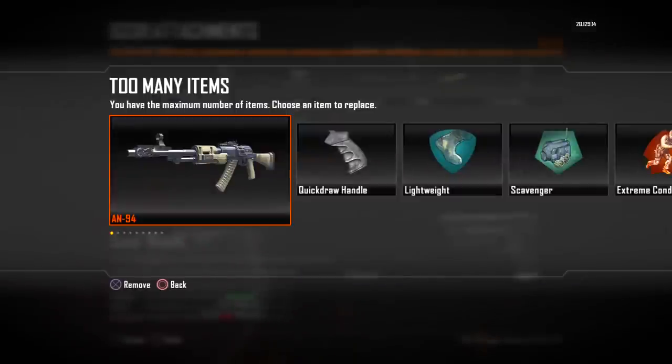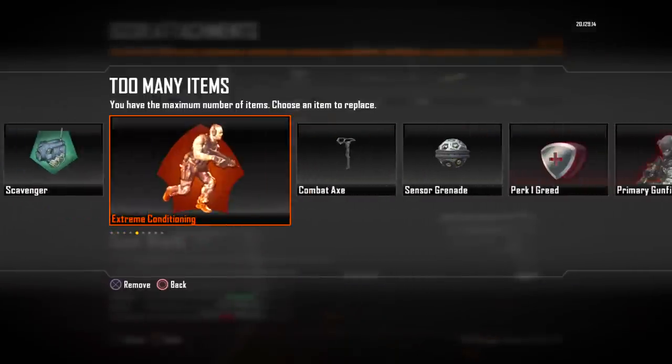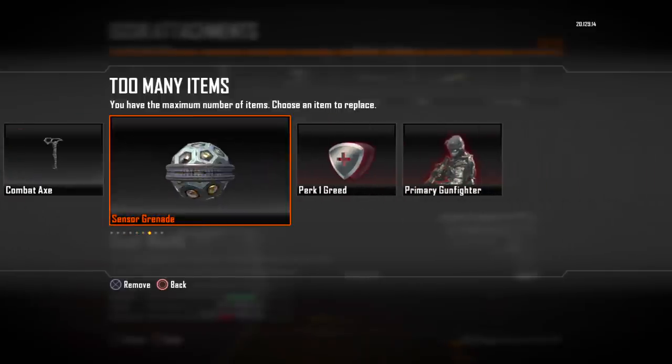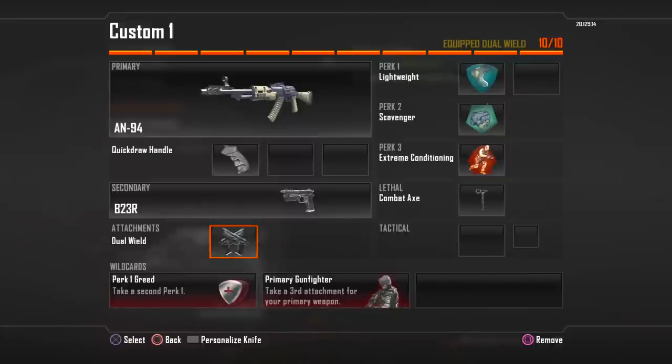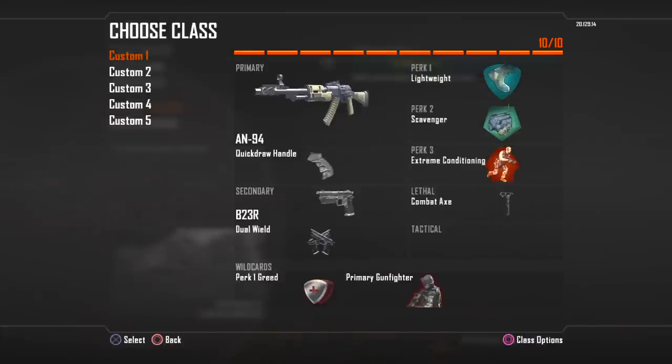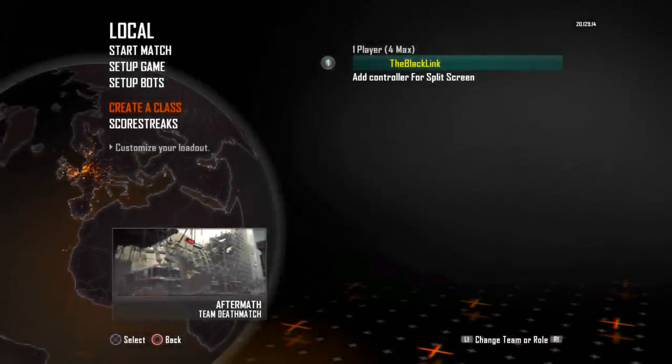This is what will happen if you put too many attachments on and you don't have enough Wild Card points to apply them — you can see at the top I'm at 10 out of 10, so I can't put anything else on my loadout. For each loadout you get 10 points, and you allocate those points using weapons, perks, attachments, and all the good stuff.